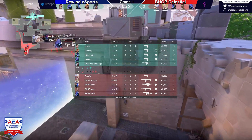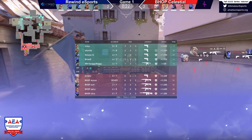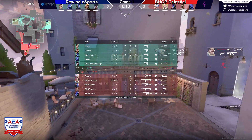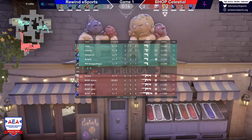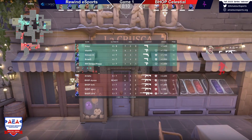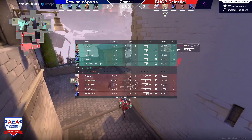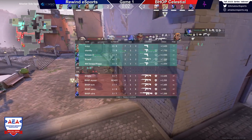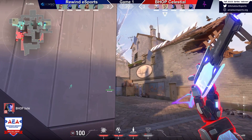The only thing I noticed with Rewind that I really want to see something different from is that all the retakes so far have been very single-location focused. All their retakes on A site have all come from A Heaven, and all their retakes on B have come from CT spawn. Instead of having some people come through mid, come through tree and the door there, I really want to see a little more variation in the retakes.